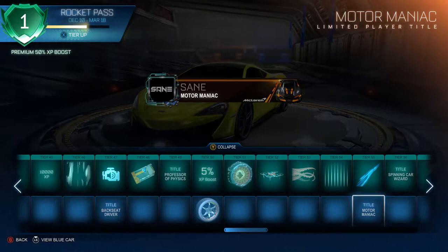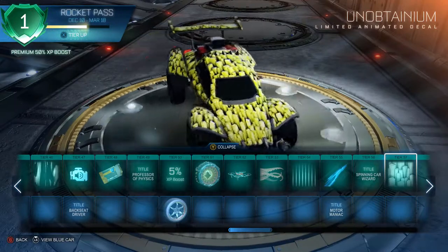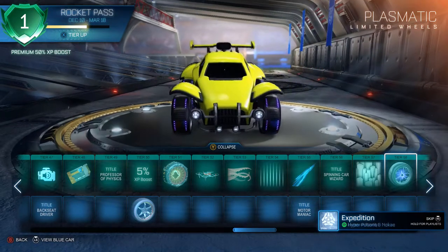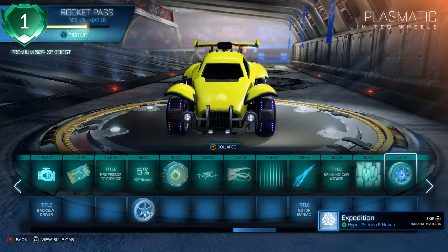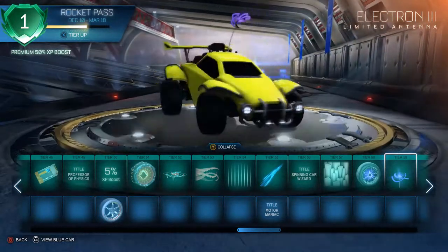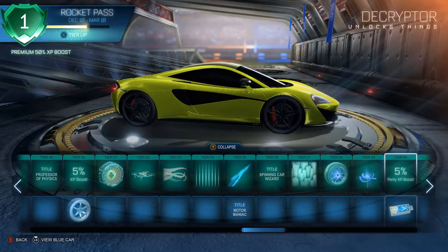Jet Stream — I really like the animated decals this time. Motor Maniac, Spinning Car Wizard titles. There are a lot of different kinds of rims this time. Last Rocket Pass had two or three with different tier levels and colors giving more customization feel to them.